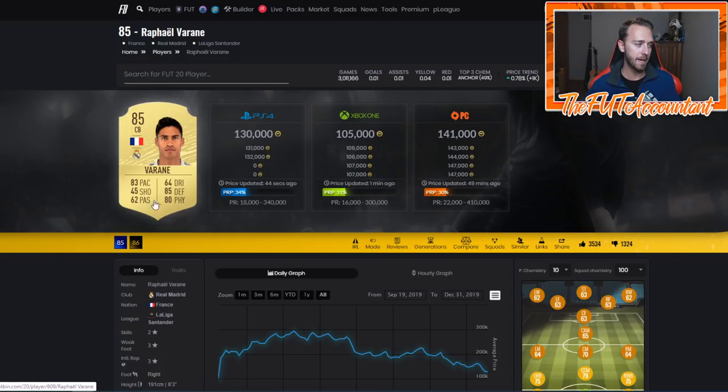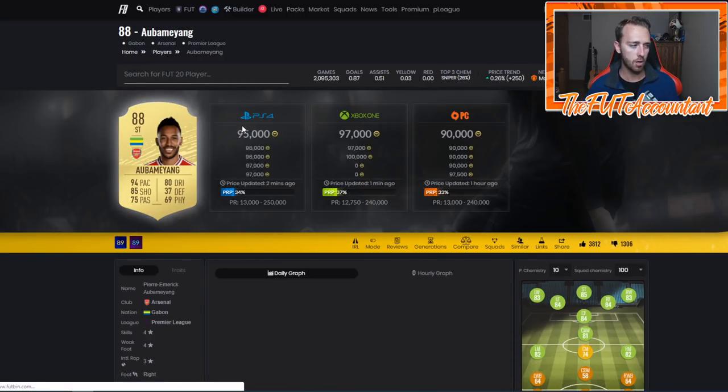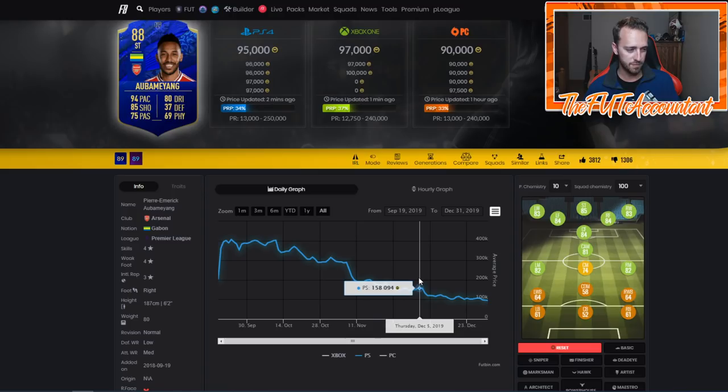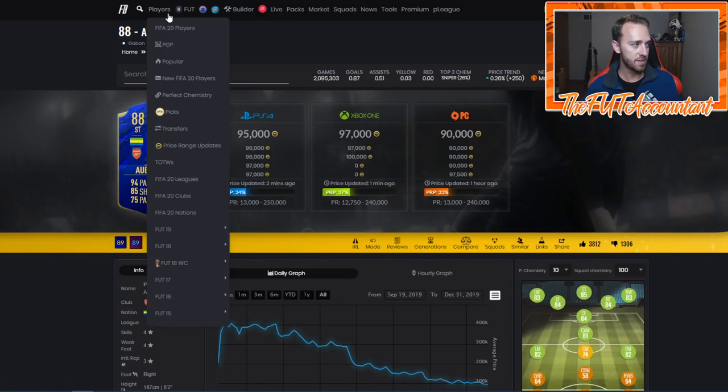Unless they put nominees back in packs — Varão wouldn't go out of packs in that case. Griezmann doesn't even have a nominee. But let's say somebody like Aubameyang — his gold card is 95K so far, which is pretty cheap. If his nominee card goes into packs, the gold card goes out of packs and you might see that rebound a tiny bit. But otherwise, gold cards and a lot of that type of stuff is just going to be a buy at the end of Team of the Year in the last couple days before TOTY goes out of packs and everybody is spamming packs.